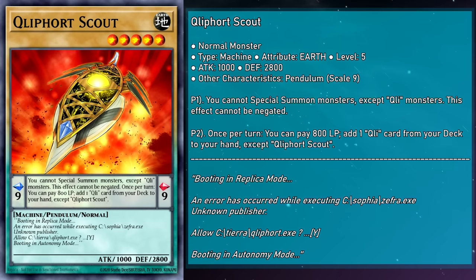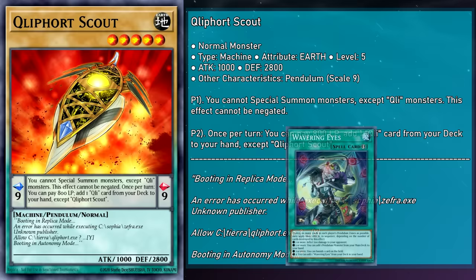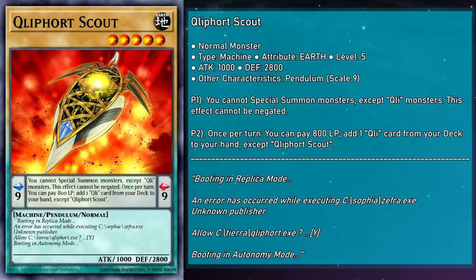Cliffort Scout is a level 5 Pendulum monster with 1,000 attack, 2,800 defense, and a scale of 9. This monster represents the Girion, the Cliffoth that conceals spiritual beauty. Its Pendulum effect lets you pay 800 life points once per turn to add a Cliffort card from your deck to your hand. Talk about your one-card scales — Scout handles it all by itself for just a measly tenth of your life points, as well as any other on-theme card you could ask for.